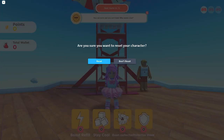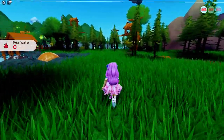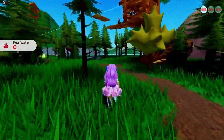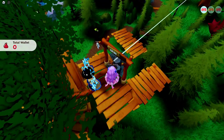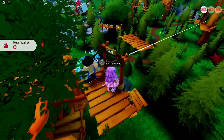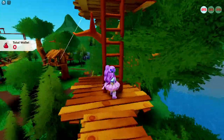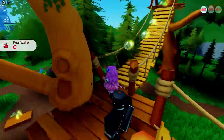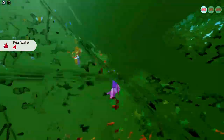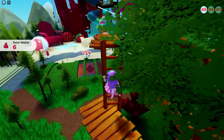Then reset to go back to the spawn area and enter the Flora's refreshing portal again. This time, we will need to finish this treehouse obby. It's not too difficult and I easily completed it, so I'm sure you will too. It's more on climbing ladders and going through ziplines. There's the second coin!